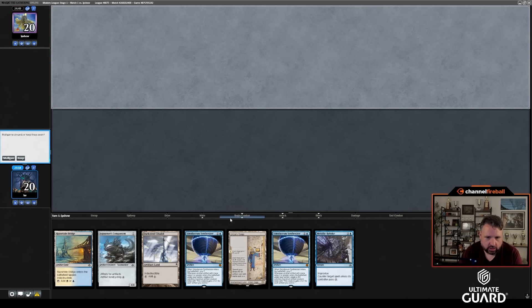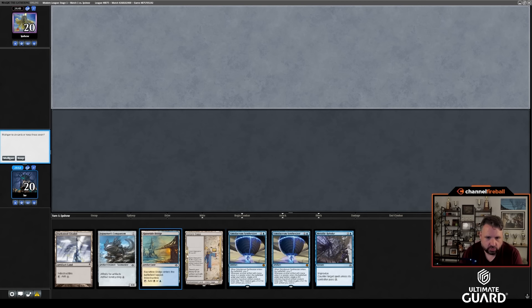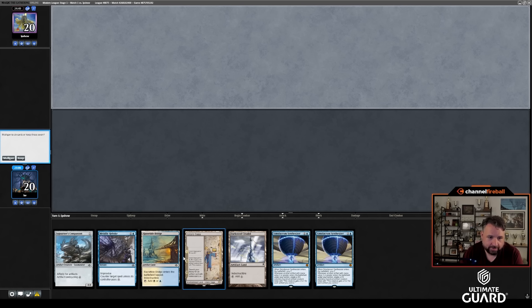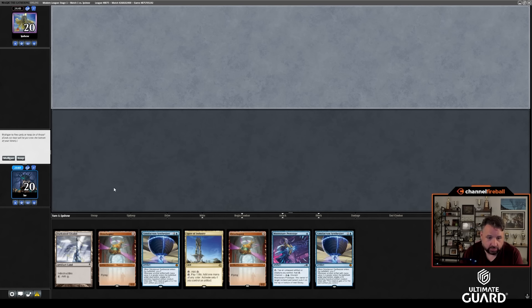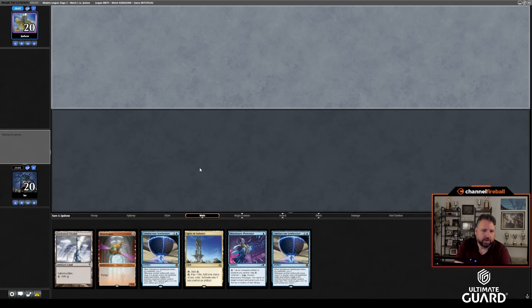I am on the draw, so I'm going to go turn 1 Razortide Bridge, turn 2... I could go Saga into Synthesizer on 3. Good cycle Sojourner's Companion. I actually think I'm just going to mulligan this hand. This is a much better hand — I'll keep this. I don't think I need the second Ornithopter here.